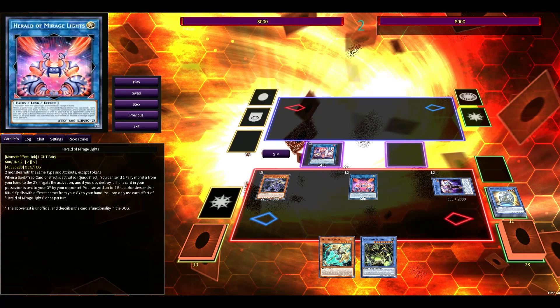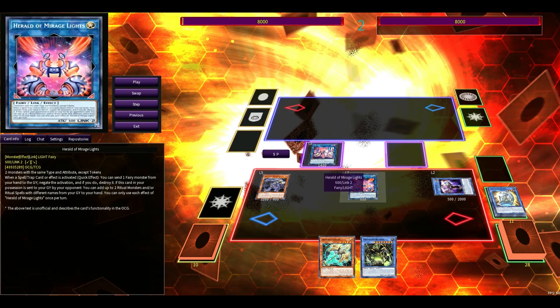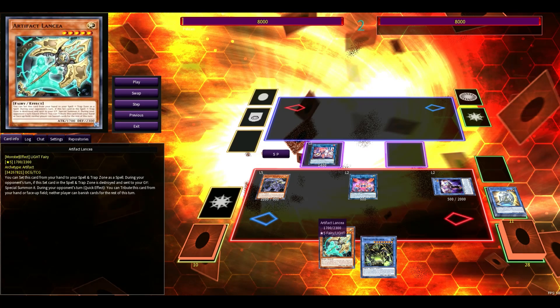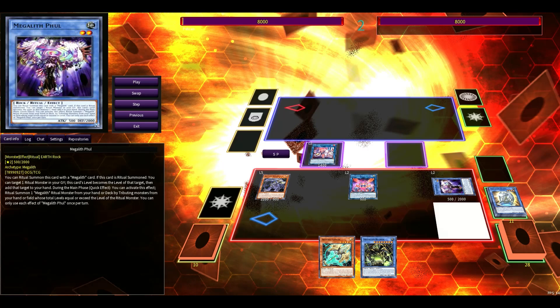Scythe comes back nicely into the zone of Elf, so it's protected from targeting. We've also got Mirage Lights — we could send the Lancia off, but if you draw another fairy then you can send that and keep your Lancia to prevent them from banishing as well. We Scythe lock them in the standby phase.